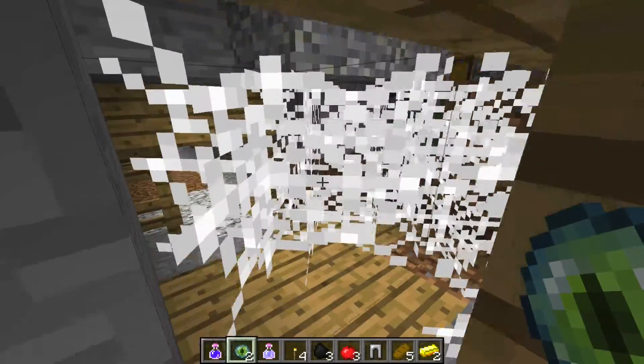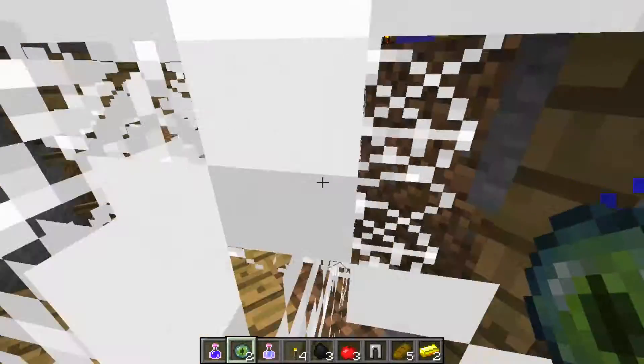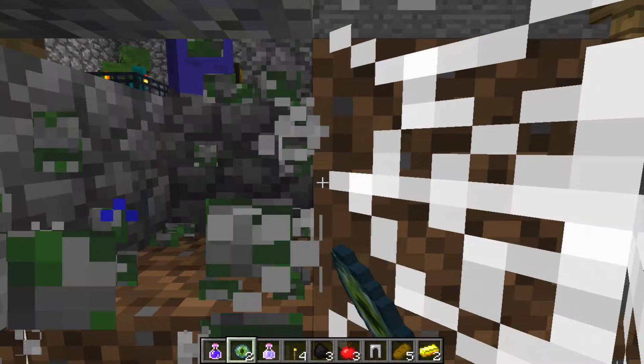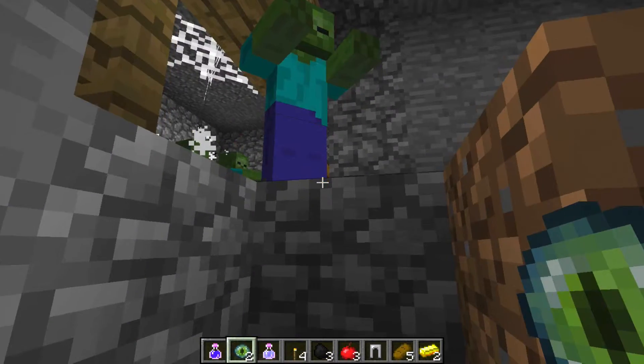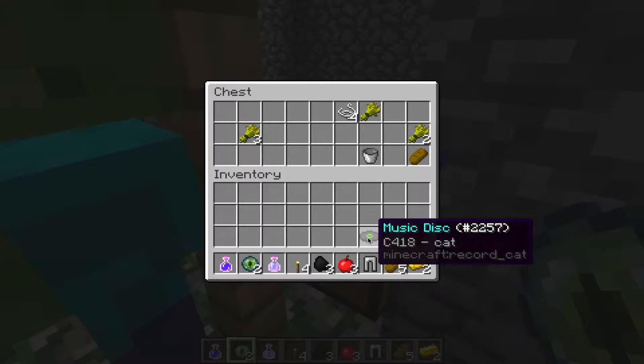There's a cave spider dungeon around here somewhere — oh, it's right here. So here's the cave spider spawner. Oh, here's a dungeon — didn't know about this either. So this place is full of surprises. Oh, a music disc!